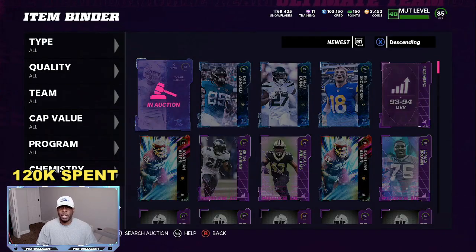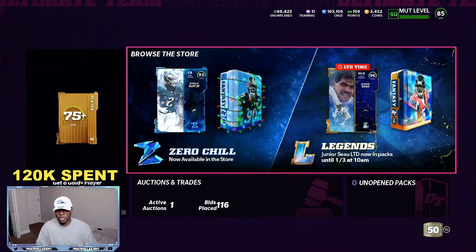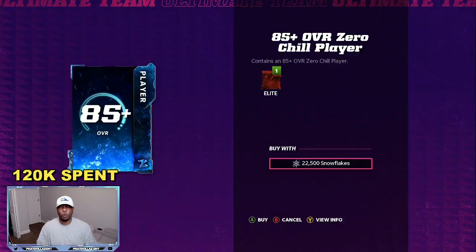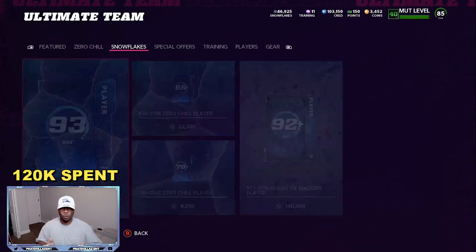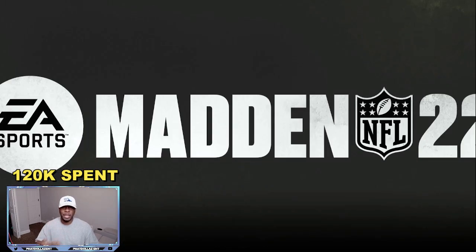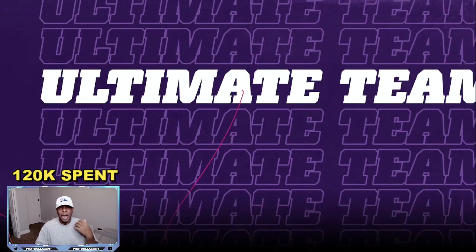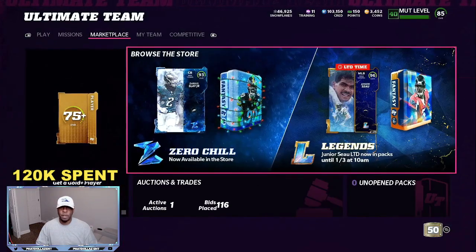I'm going to take that 60,000 snow and re-roll it, giving myself an opportunity to make profit in the 85 plus. We're going to go to the 85 plus, roll it one time, then back out of the game and do the same method again. So whatever that pool was, I'm telling the game I don't care — I want to back out and refresh. This is a longer process, but it helps with the odds because I'm never losing 200,000 or 300,000 snow. I'm always up every time that I do this.